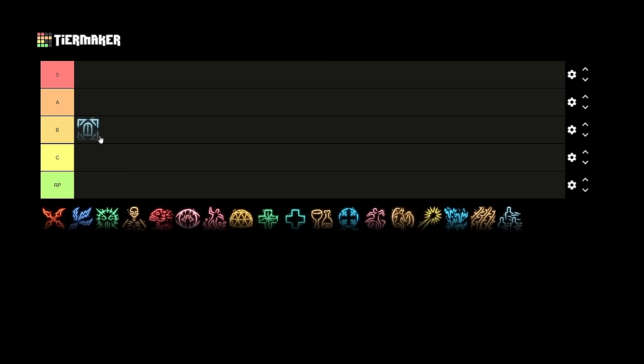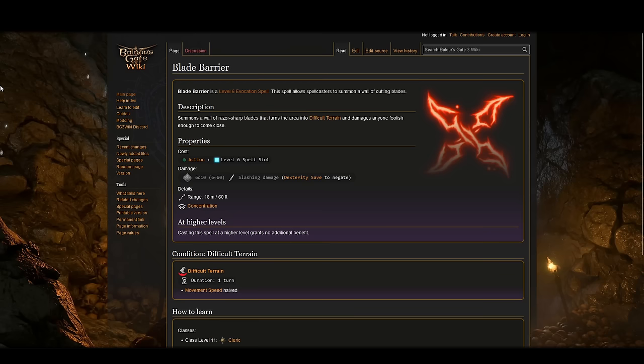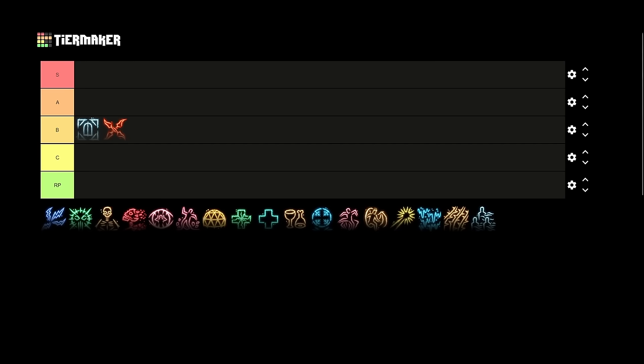Moving on to Blade Barrier — also going into B-tier. It's a wall spell, just like all the other wall spells we've covered. It summons a wall that does 6d10 slashing damage to targets that fail a dexterity saving throw in its area, and it counts as difficult terrain. A very good zone control spell — one of the better ones in the game — but because it's a sixth-level spell slot, I'm just never casting it. I use Wall of Fire if I want a wall spell, not Blade Barrier.